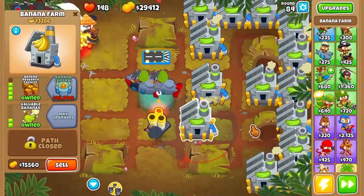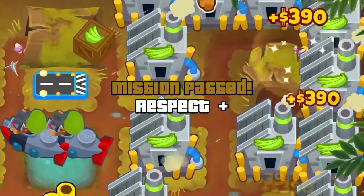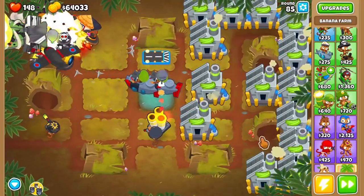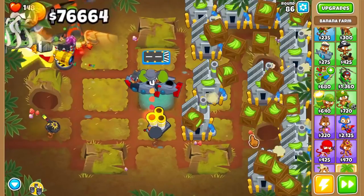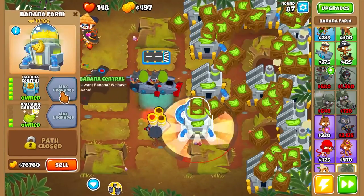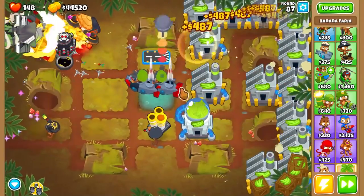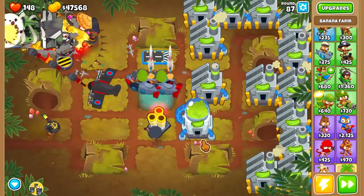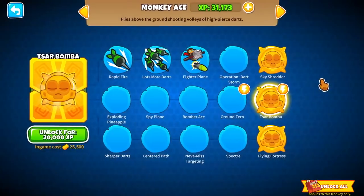It's official — we have every single one of these as Banana Research facilities. So our money is just soaring up like thousands per second — 70k, 75k, 76k, 81k. It is insane. We're going to go ahead and get a Banana Central. Let's see how much money we get from one — $1,500 from a single crate from one of these guys. Unfortunately we can only get one of them, but that is just an insane amount of money.